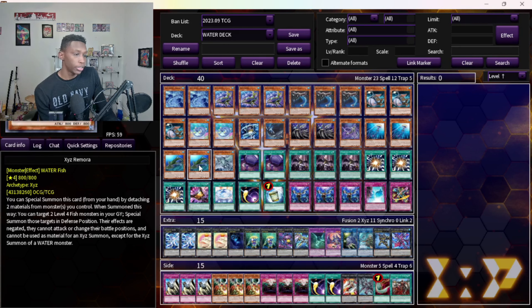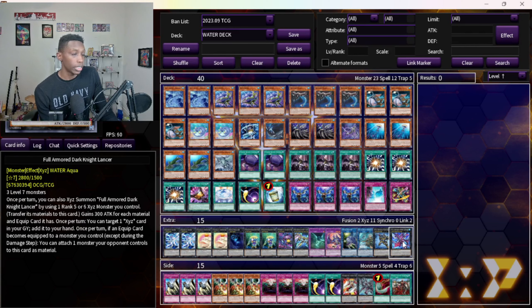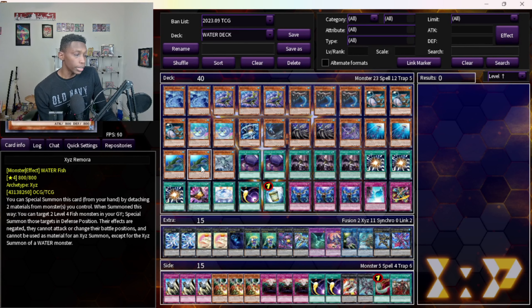Two XYZ Remora — I would not play this at three, it's really bricky. Now with the new support I think it's pretty needed and it helps extend so much. It is a garnet, but when you're able to use it, it's one of the best extenders in your deck — you get three monsters on the field and can recycle back to get three more. You can recycle it back with Dark Lancer, and its special summon effect is not once per turn, so it's really strong.